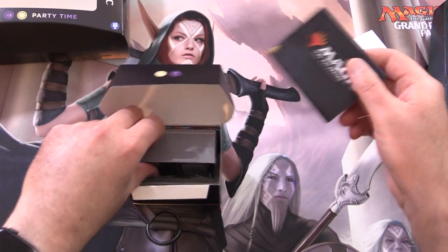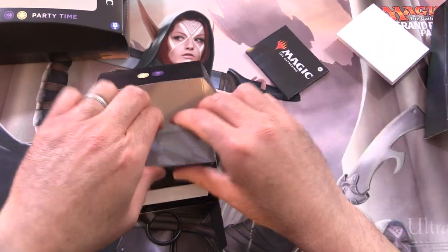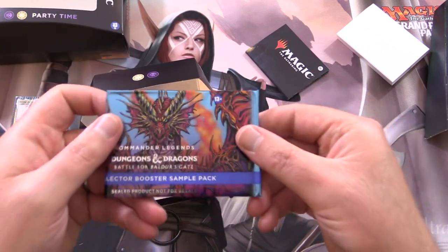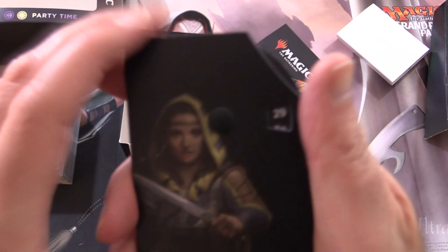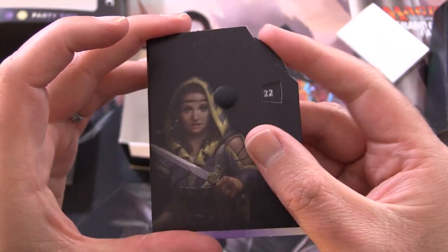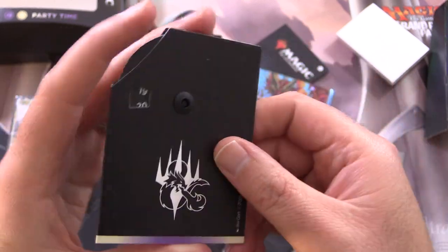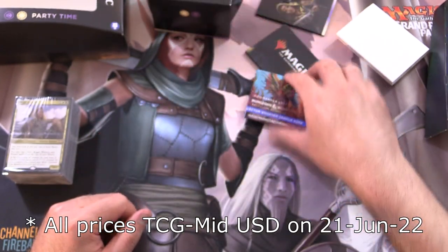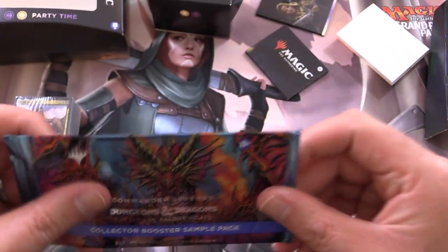This would have enough room for a fully-sleeved deck — you've just got to remove the divider. We've got a flyer, we'll take a look at that in a second, the deck itself, a sample pack, and the life wheel. This one only goes up to 40, so we're counting down on the other side — not terribly useful, in my opinion.